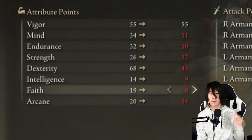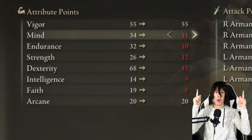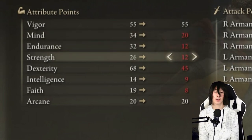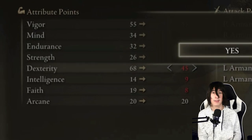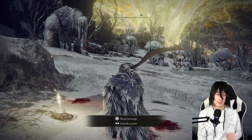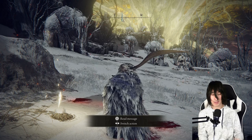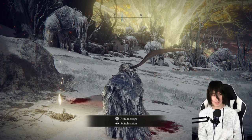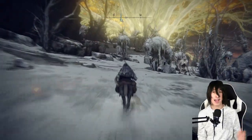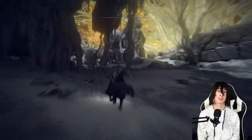After vigor, pump up your dexterity to at least 48 to 50, and then get the minimum strength and arcane requirement of 20. Check out my overpowered broken arcane bleed build video for more detail. We want to pump dex more than arcane because dexterity raises a lot of our offense stats, while arcane only raises discovery — so going above the minimum requirement won't help us.